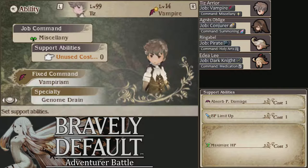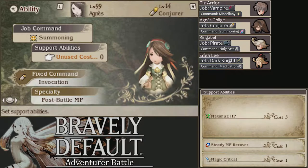I want Maximize HP on everyone so I don't have to worry about that — there's not that many abilities really helpful against this guy anyway. BP Limit Up just because I'm going to be defaulting a good bit. Agnes is Conjurer and Summoner, maxed with HP, Setting Pure Cover, and Magic Critical. We want to raise our magic attack and crit rate to deal more damage with Susanoo mainly.